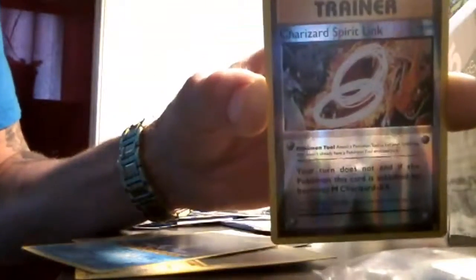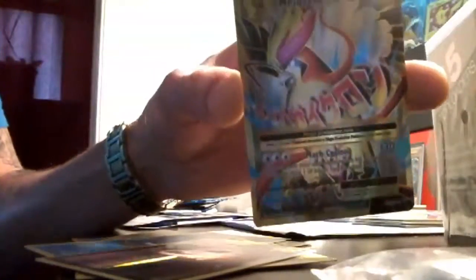So we start with Pidgeot Spirit Link, Porygon, Full Heal, Voltorb, Poliwag, Gastly, Magnemite, Seel, Charizard Spirit Link, and the rare — drum roll — Mega Pidgeot EX full art.